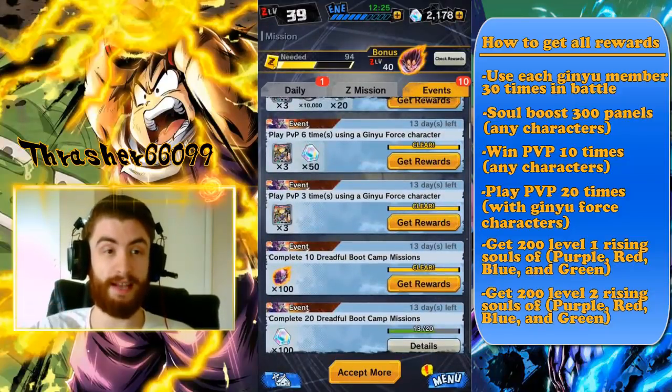As you complete 10 of them, you get your Sparking Captain Ginyu. You need to use each member in battle 30 times — so Captain Ginyu, Jace, Burter, Guldo, and Recoome, each of them 30 times in battle. You have to Soul Boost 300 panels, and I don't believe they have to be Ginyu Force members, because as soon as this update showed up today I already had all 300 panels done. You also have to win PvP 10 times — you don't have to use Ginyu Force members for that, just win PvP 10 times, and casual matches count.